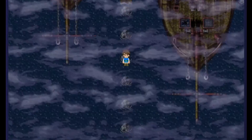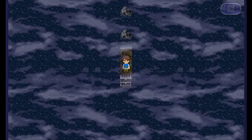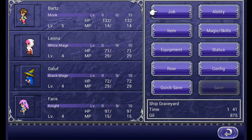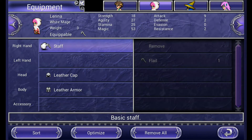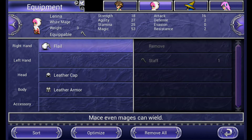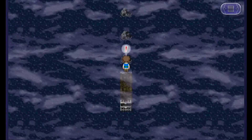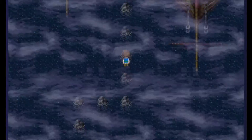Now if you examine this rock down here, you play hopscotch over the rocks and you get a flail. A flail is a back row weapon — it's like a mace. But it's something the white mage can use from the back row and does a full amount of damage.